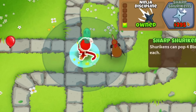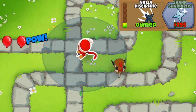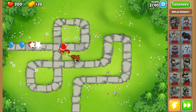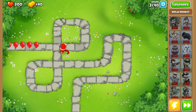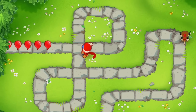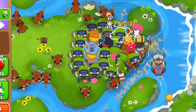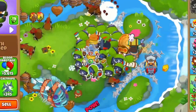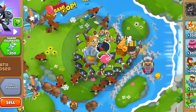Ninja Discipline only grants extra attack speed now, as that extra range got moved over to Seeking Shuriken. This was definitely needed as Ninja Discipline was a crazy good upgrade for how cheap it was, but it still makes me sad. Luckily, Seeking Shuriken grants this range now, so 101 ninjas are the same as before. One interesting thing though is that 031 shinobi ninjas are now the way to go, and if you like to pick up caltrops on them, this is much better.